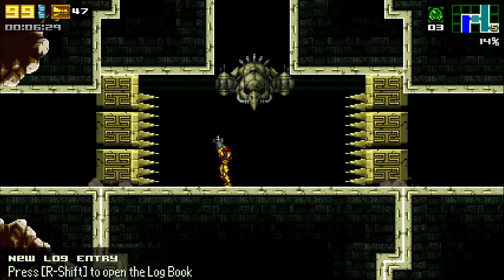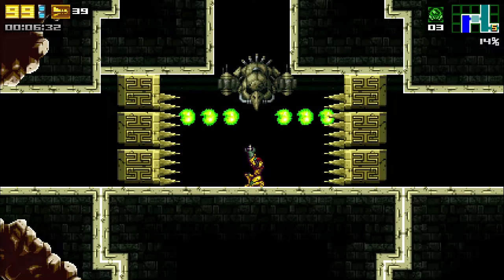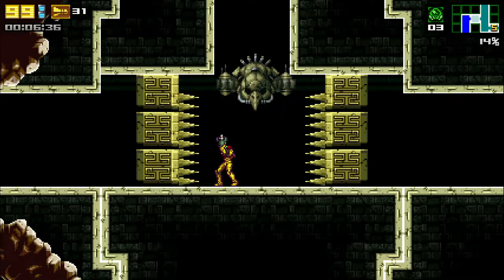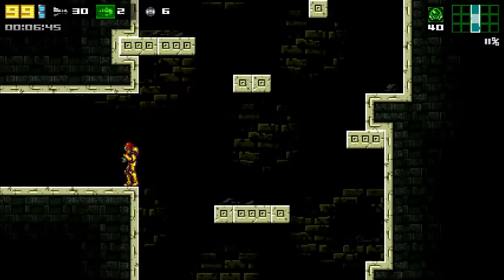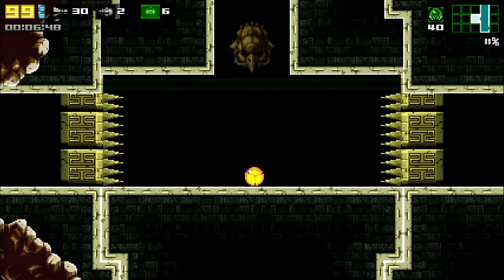To dispose of it quickly, aim upwards while using the aim lock feature so you can move around while aiming up at the same time. The Ancient Guardian is easily destroyed by missiles. If you're playing a randomizer, Ancient Guardian can be damaged by supers and power bombs. If you're lucky and got speed booster early in Golden Temple, you can opt for a Shine Spark for an instant kill.